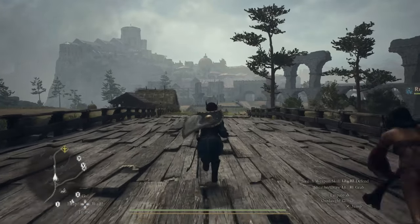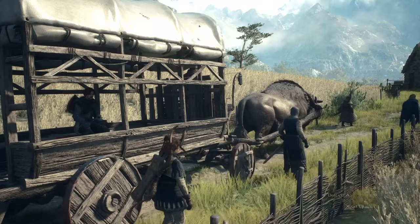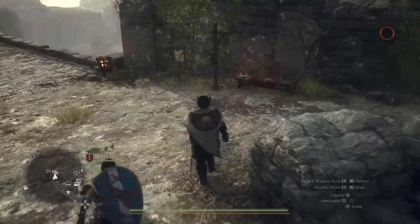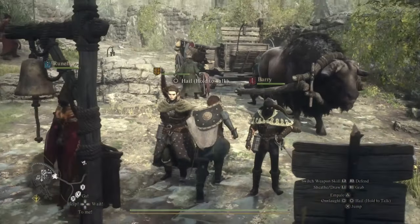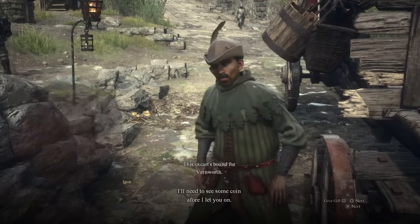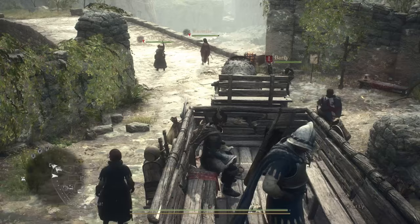In Dragon's Dogma 2, there are two key ways to fast travel, or travel fast if you will. The first is by Oxcart. At most settlements there will be a waiting post for the oxcart — think ye olde bus stop. Interacting with it to wait will have an oxcart arrive, in which you can speak with the driver and pay for passage. Hop aboard and then you can either sit down and watch the scenery, or you can click 'doze off' to skip the journey entirely.